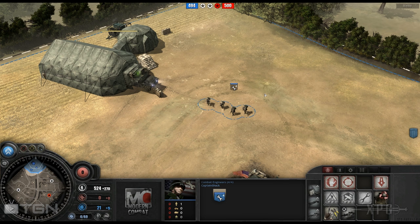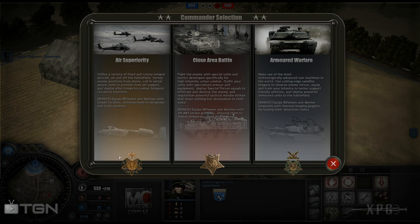You can get matches that go really fast and are very intense. The three command structures are air superiority — that would be your airborne version from the original game — close area battle, which I think is support, and armored warfare. I have gotten a lot of play time with armored warfare and air superiority.